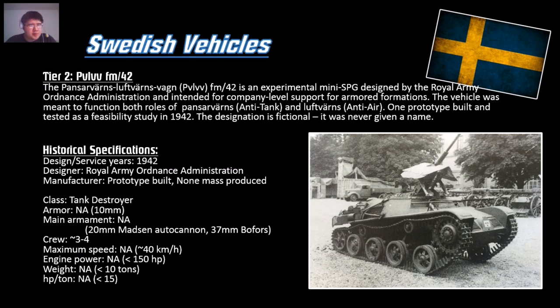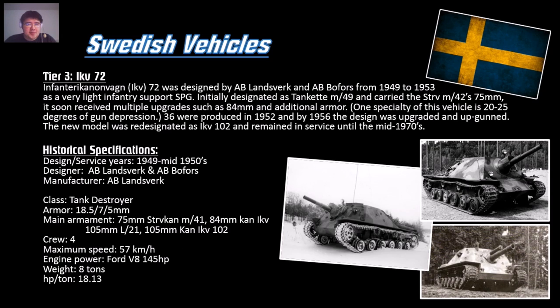It should have a crew of three to four, about 10mm of armor, a top speed of around 40 km/h based on the L-60 and other Swedish light tanks — quite fast with decent running gear. Horsepower should be about 150, weight around 10 tons or less, giving a horsepower-per-ton ratio of about 13 to 15. Tier 2, nothing fancy.